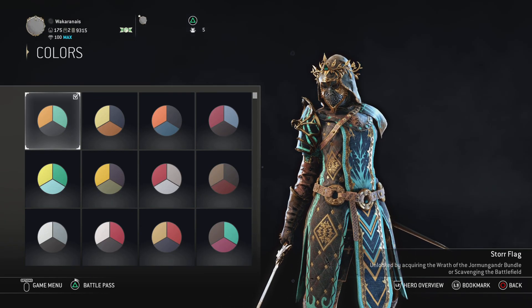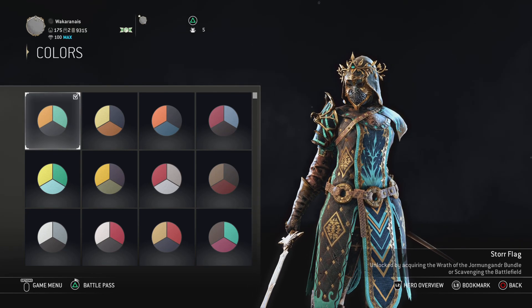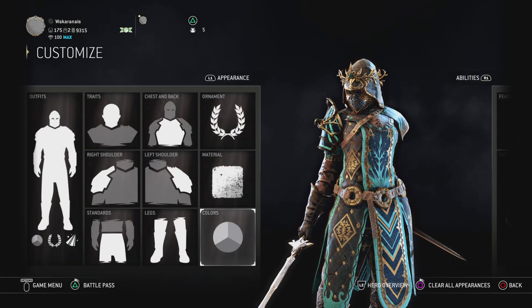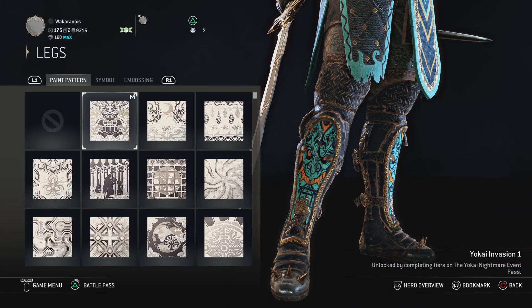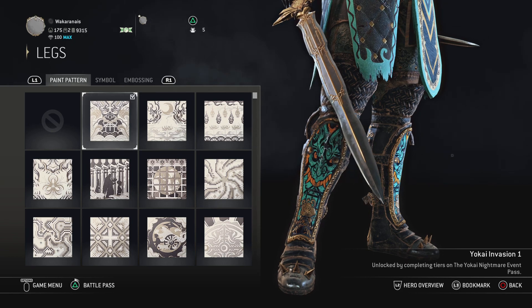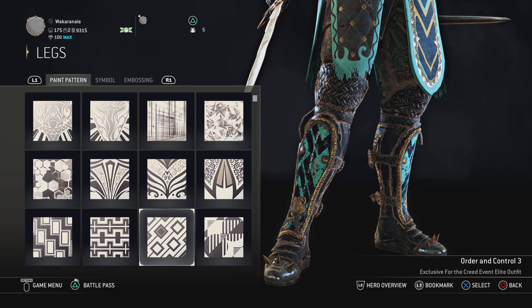You unlock it by acquiring the Wrath of the Yoru — just by playing during this event. Sorry if you missed it. For the legs, it has to be the Yokai Invention, unlocked by Tears of the Yokai Nightmare, or just something that has a lot of patterns like this, and it fits well.